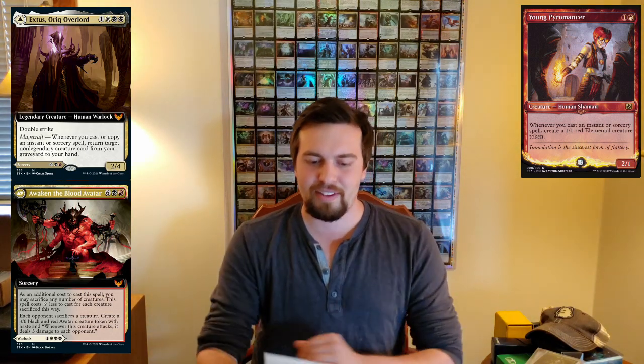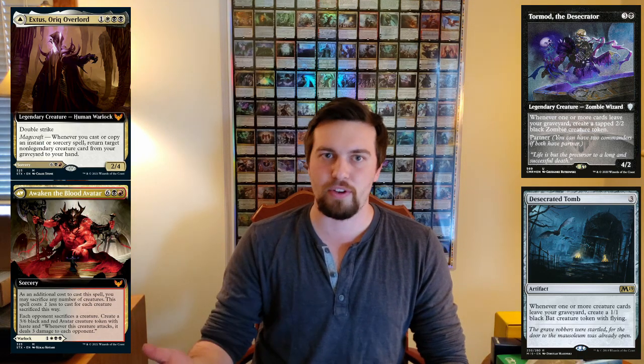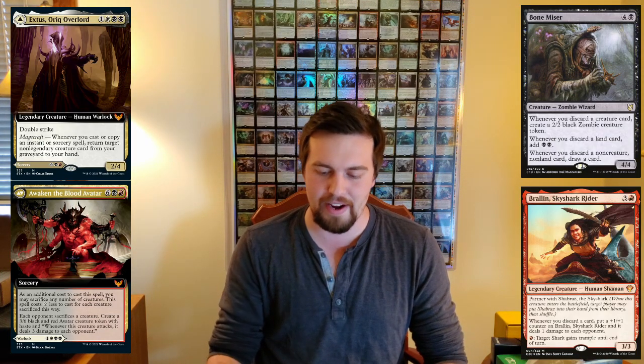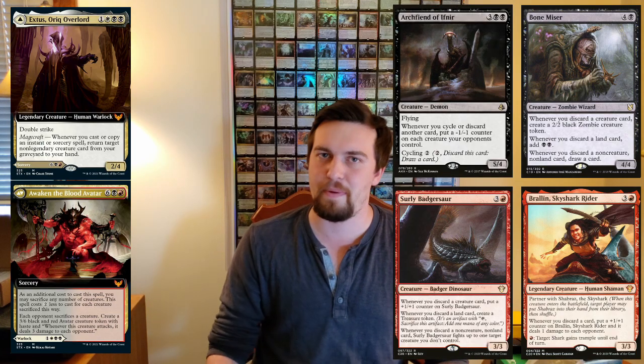Some specific cards that seem very powerful in this deck: Young Pyromancer — you're going to be casting a lot of Instants and Sorceries, it'll create tokens you can then sacrifice. It fits both sides very well: the creature side and the sorcery side, plus both casting Instants and Sorceries and Aristocrats. Tormod the Desecrator and Desecrated Tomb both give you tokens when creatures leave your graveyard, which is very powerful here since you'll be pulling creatures out a lot. If you go with a heavy discarding aspect — running cards that make you discard cards for good benefits — you should run Bone Miser, Braelyn the Skyshark Rider, Archfiend of Ifnir, and Badgersaur to get very powerful triggers off of that.